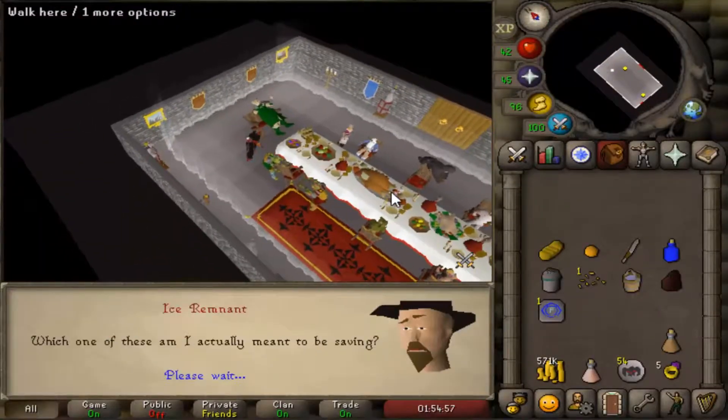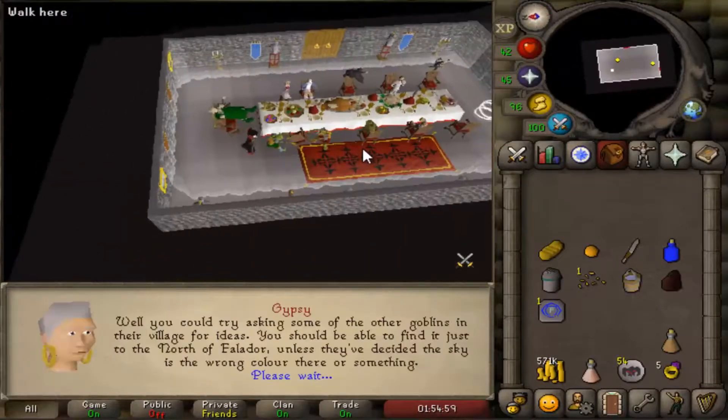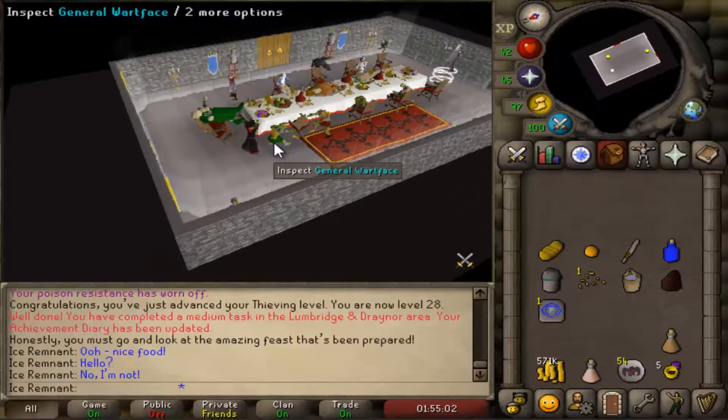To start the subquest, inspect one of the goblin generals. Use your Falador teleport and head north to the goblin village.